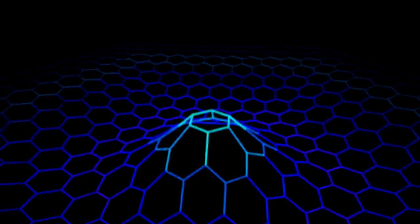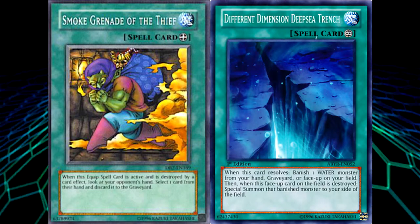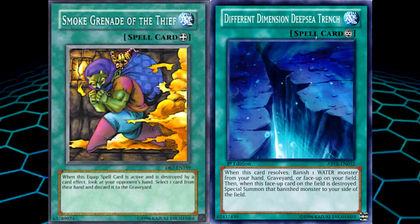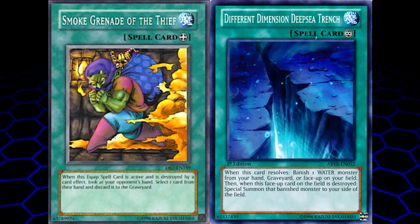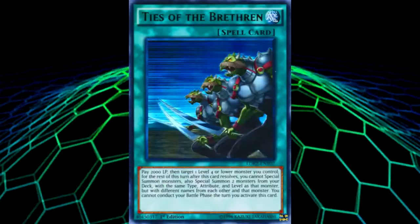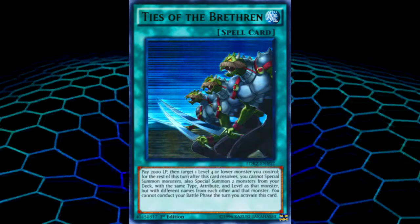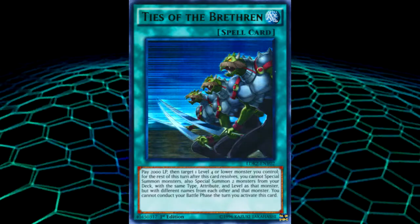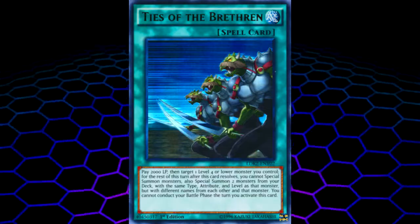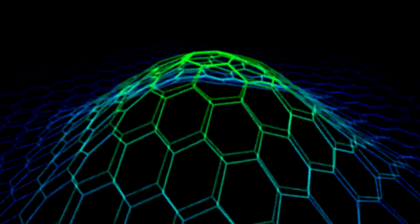What if you could activate your Christron effects on the field and keep them alive after? That's where cards like Different Dimension Deep Sea Trench and Smoke Grenade of the Thief come in. Trench lets you banish a water type monster from your hand, field, or grave and when it's destroyed special summon that monster. Grenade works right along with the disruption strategy the deck has. Ties of the Brethren is another good card to slot in — it's almost an engine in itself. If you start with it and have a way to get a level 3 out, you can go right into Corion Gandrax.